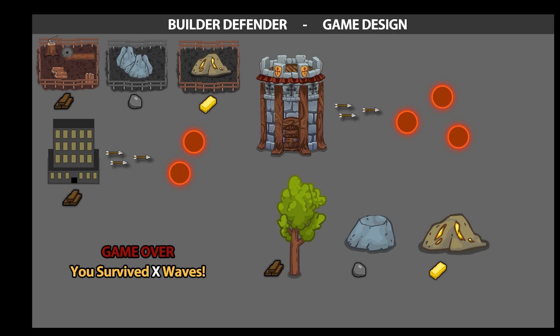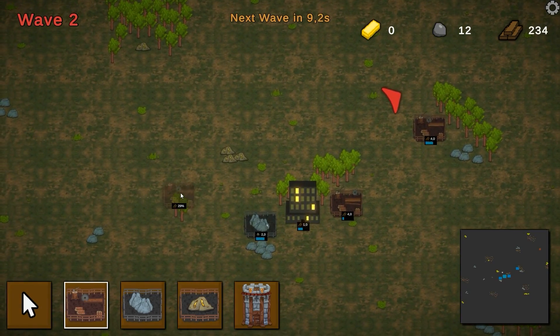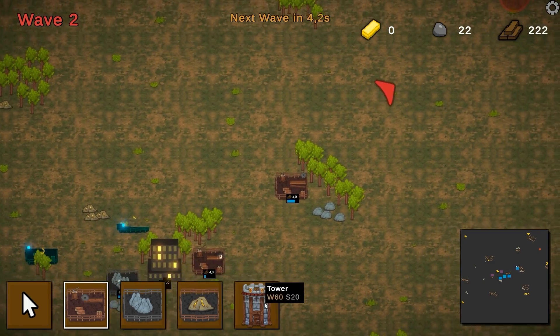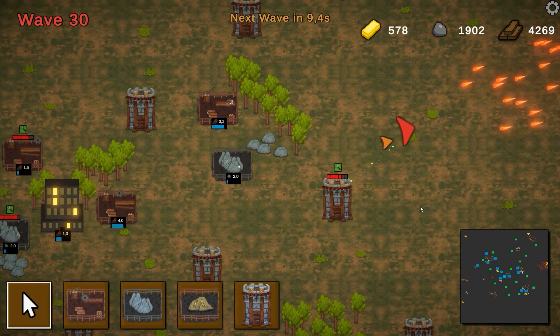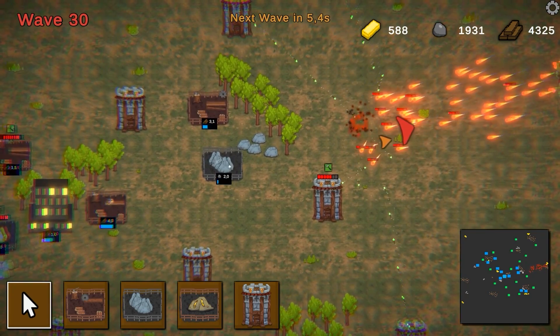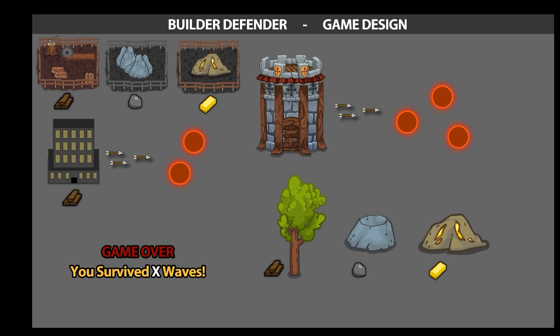As with any design this is merely a starting point. Game development is all about iteration and as we build and play our game we'll get a better understanding of what works and what doesn't. Then when the basic design is implemented we will get to work on polishing up everything with tons of awesome effects and making the game feel truly great to play.